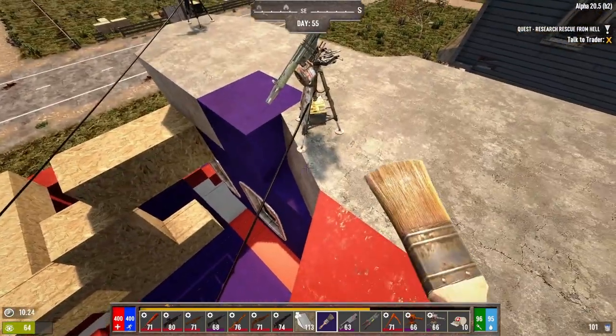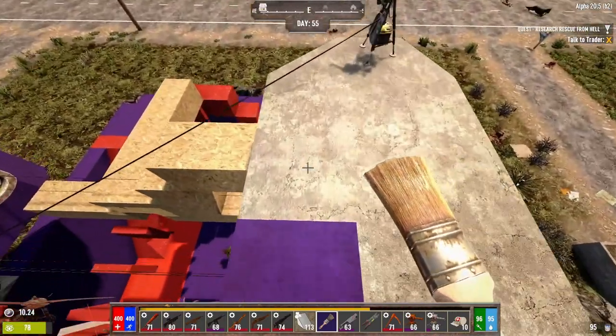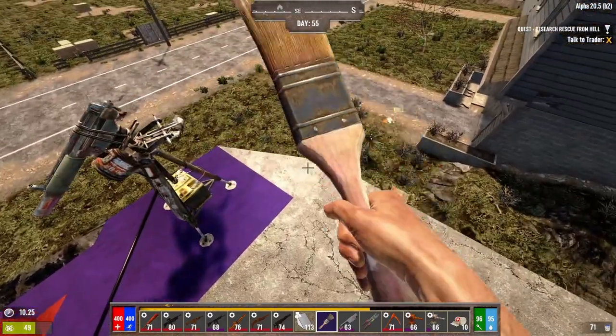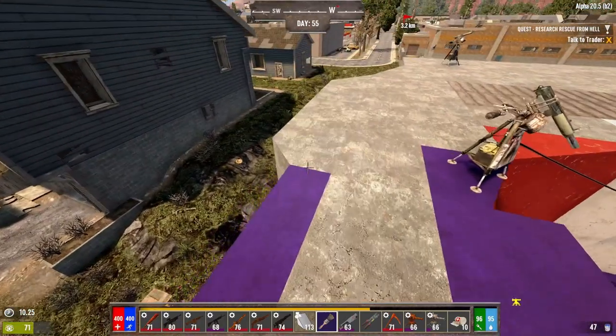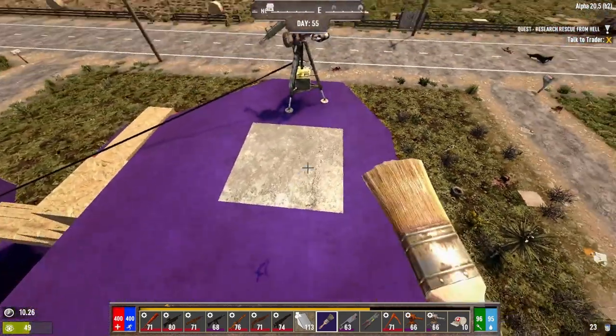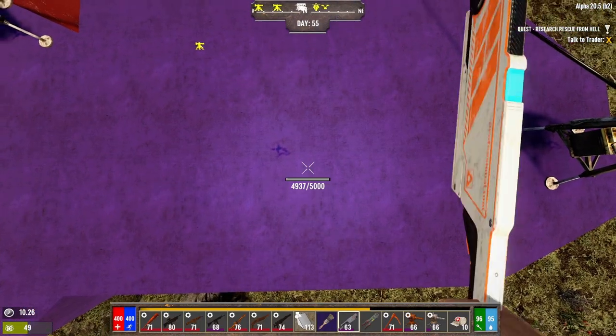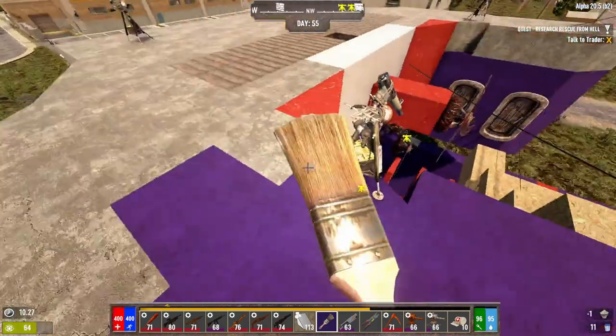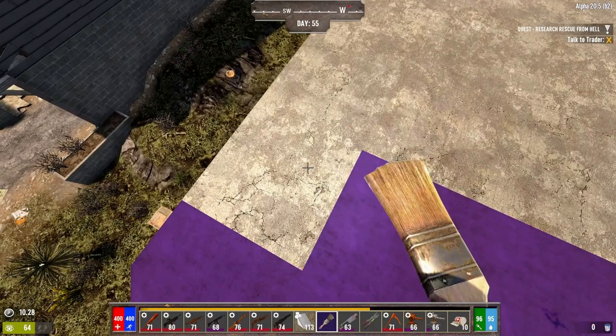We have to turn in that quest and we'll find out what happens after that. We'll do that today. Let's get some painting done here. I like painting it — it shows the repairs needed too. It's kind of cool, it helps you to see it.